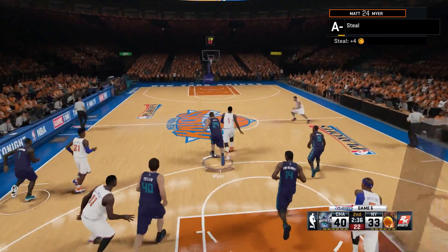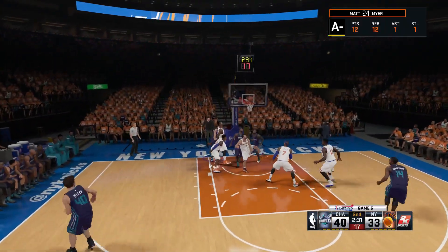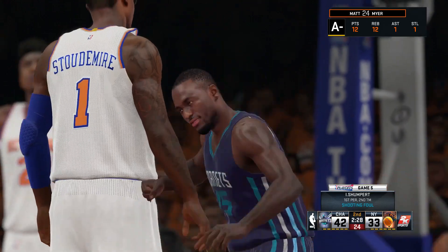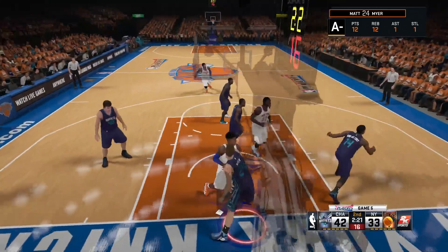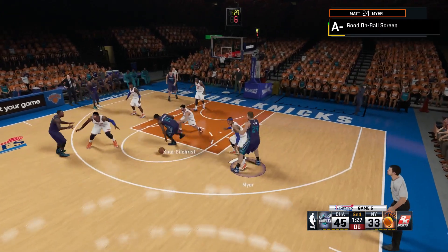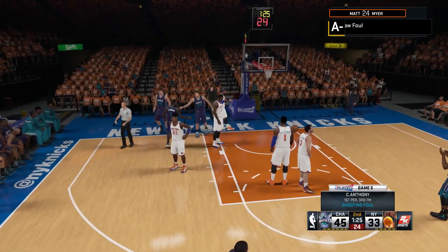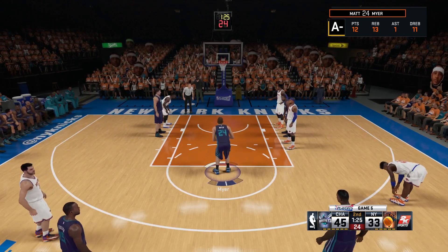Playing defense on Stoudemire, Meyer gets a steal and heads the other way. With two men on him, he dishes to Kemba Walker, whose shot won't go — but it's rebounded and put back in good, drawing a foul. Nice play by Kemba to follow his shot. Another board by Meyer; it's 45-33 in the second quarter. A nice pass to Meyer and he tries to get the layup — won't go, but he is fouled by Carmelo and goes to the line yet again, making both free throws.